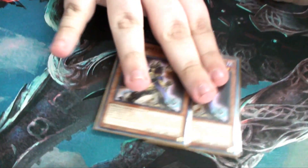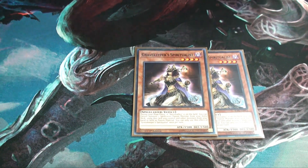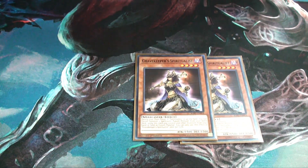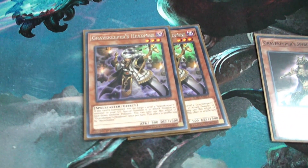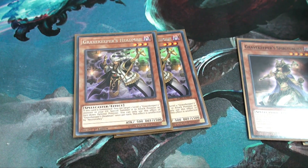Two copies of Spiritualist — while Necro Valley is on the field, she can fusion summon for their fusion card, which can add more Gravekeeper cards. Really strong card. And two Headmen, which allows you to special summon a Gravekeeper in attack or face-down defense position from the graveyard — really good for getting Spy back on the field.